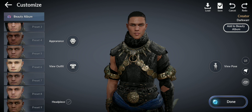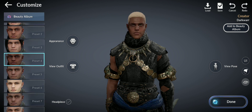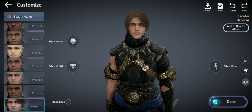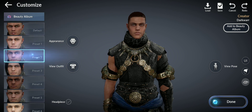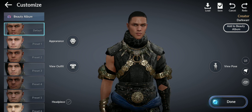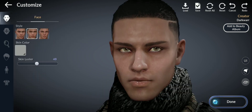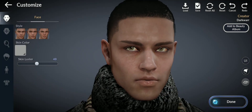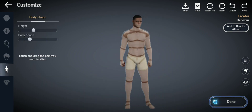Let's see what we can customize. It seems you can choose different skin tones — interesting. Let's go with something like this. Now let's check the body options — he's a bit too skinny, so let me make him a bit taller.